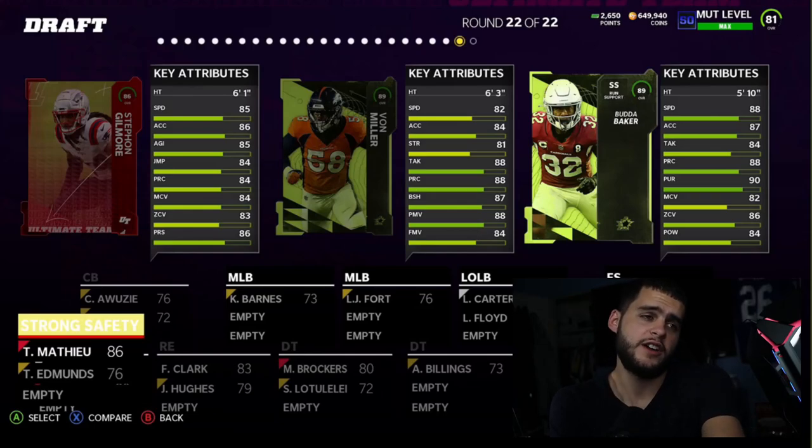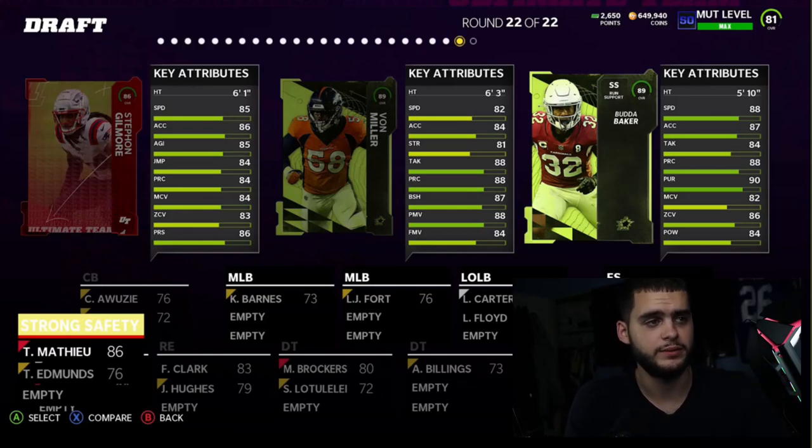First up, we have Budda Baker on the screen — 5'10", 89 overall strong safety, powered up will be a 90 overall. He gets 88 speed, 87 acceleration, 84 tackle, 88 play recognition, 90 pursuit, 82 man coverage, 86 zone, and 94 hit power. Very well-rounded, pretty fast. Ed Reed is going to be faster with better zone and similar hit power, so Ed Reed is probably the better option.